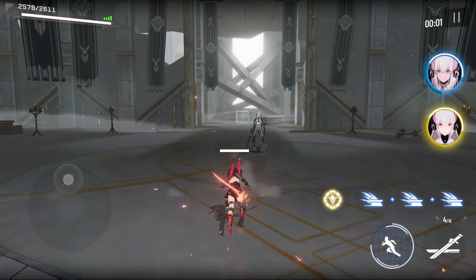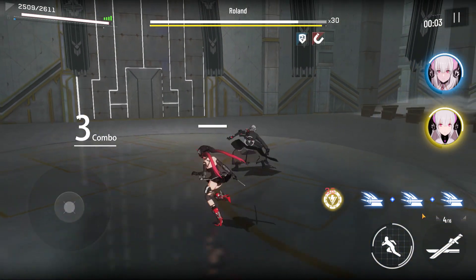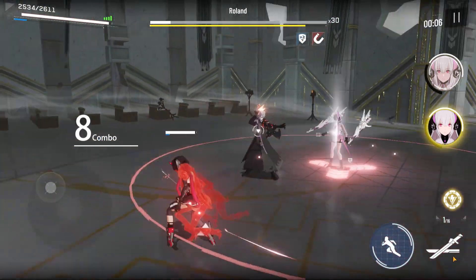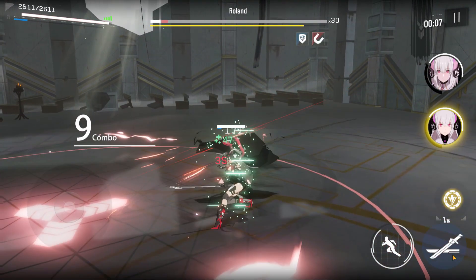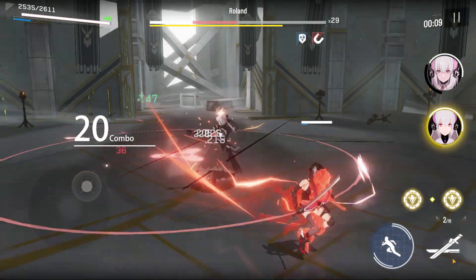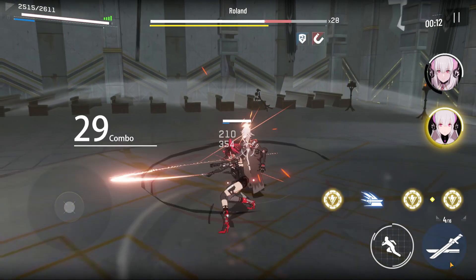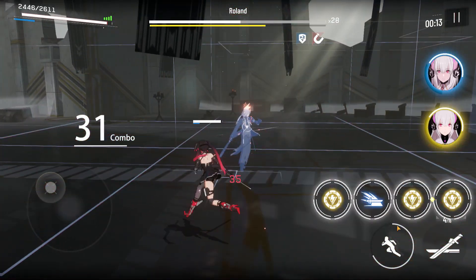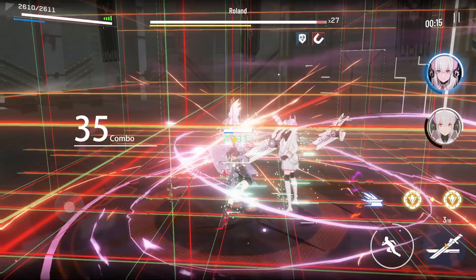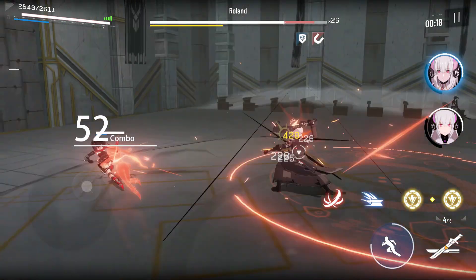Both attacks are pretty easy to dodge because he does them at set timings. When he opens with a jump slash, dodge it and attack him from behind — he's wide open. Make sure you keep dodging and attacking from behind, because if you dodge to the side and attack there, he may hit you with a wide swing or kick. His next attack is a roundhouse kick; dodge behind him again, not to the side, and follow up with additional damage.